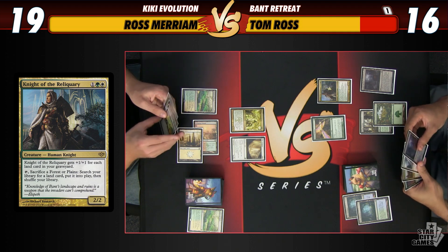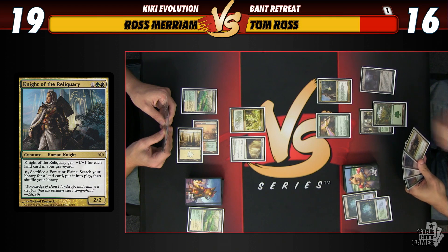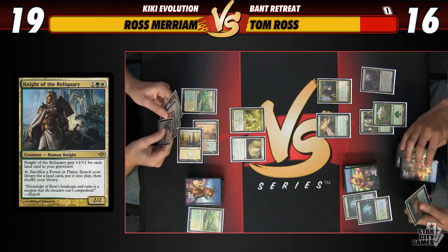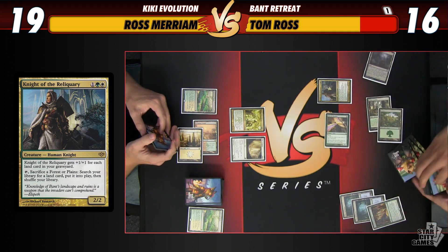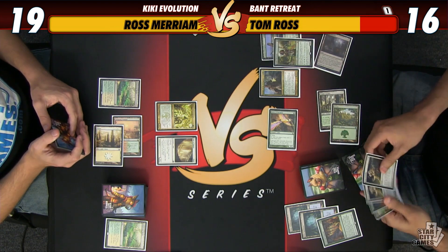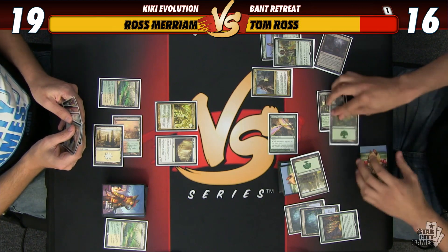I will play a Voice of Resurgence and pass the turn. Am I dead? No, not dead — that's lucky. So I can make this up to a 6/6, I really want it to. Do I want another land, or do I want to pump this up about two more, or do I attack? I probably should be attacking. I don't know when to cast my Collected Companies — I guess it's going to be now. As long as you don't hit Reflector Mage — there's a Spell Queller in my deck so I kind of want to do it when spells are on the stack. My curve's pretty high. I also have no Bant Hierarch in my deck so I want the exalted.